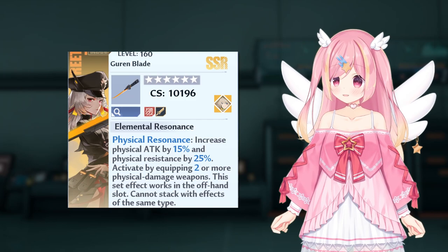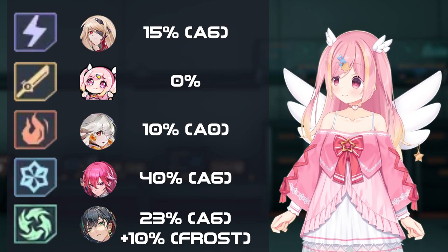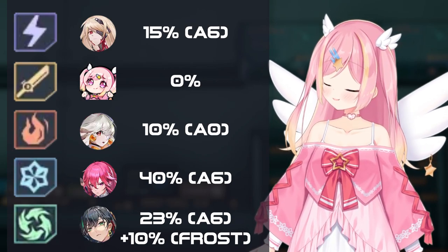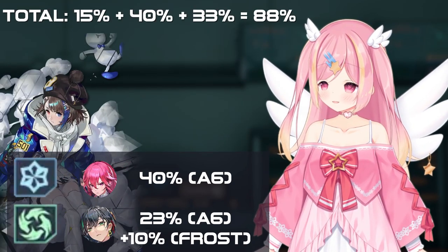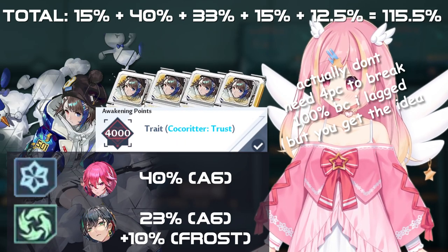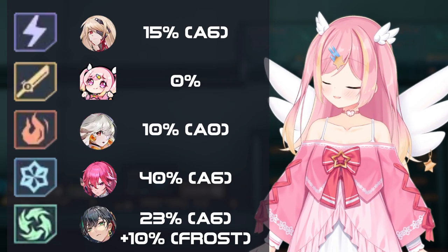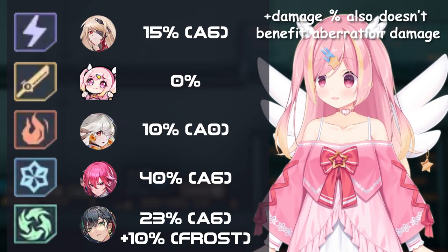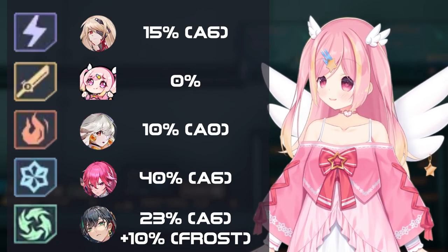With resonance, you have 15% attack, and then depending on your team comp, you might have more attack buffs. As you can see, it's kind of a stretch to push your total attack buffs over 100%. As of right now, you'd have to be an A6 Frost player with a dedicated support main following you with Cocoa trait buff spam and a four-piece Cocoa matrix to push over 100%. For any other comp, you likely aren't even getting close to 100% attack buff, even after party buffs.